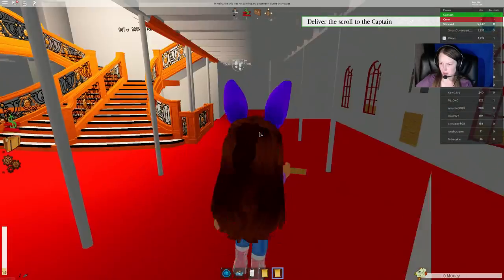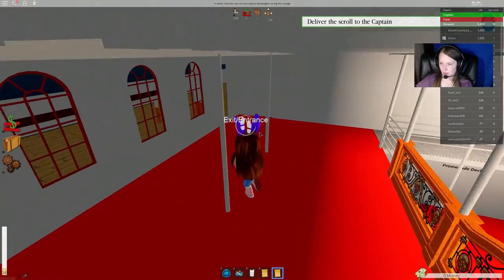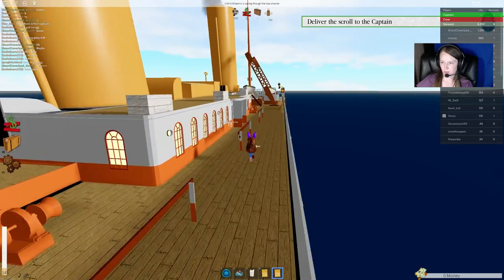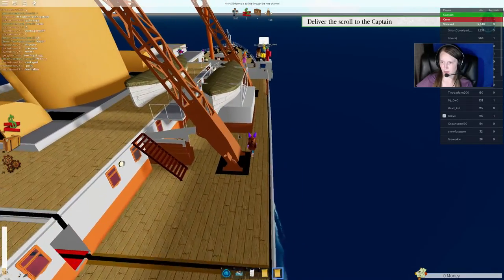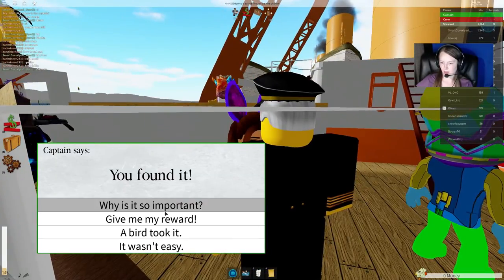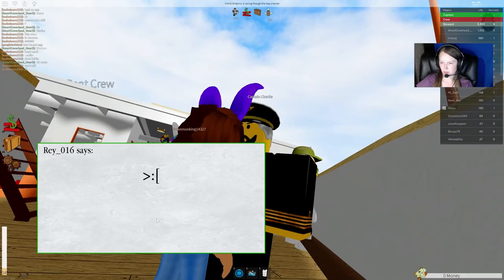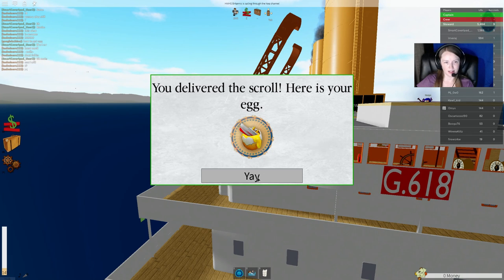Out of bounds — here we go. The captain's all the way up here. And there we go — that's how you get the Britannic egg in Sinking Ship.